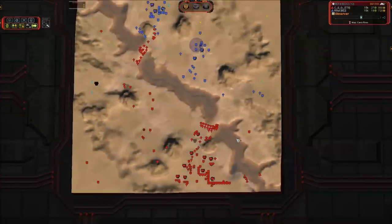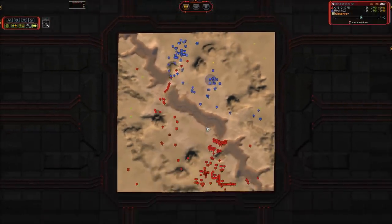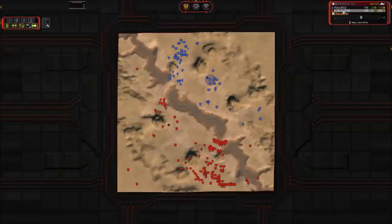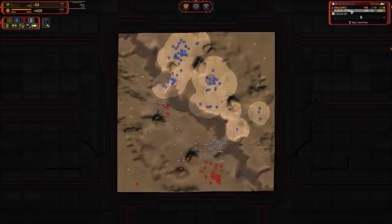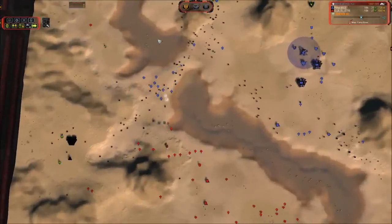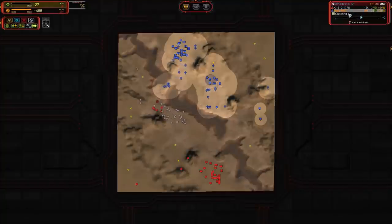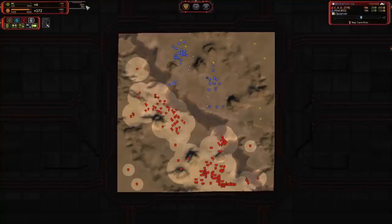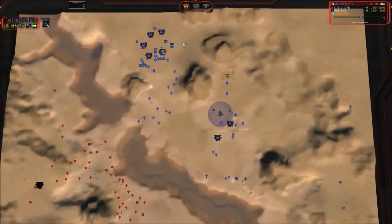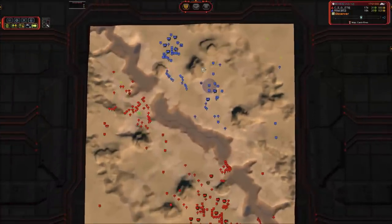You'll notice red only has one tech 2 mass extractor — the rest are tech 1 — and he is continuing to pour resources into tech 1 spam as opposed to teching up mass extractors or hitting tech 2 land. But one other thing working in Rick's advantage: as he is building up a higher concentration of Rhinos, red is leaving a lot of mass on blue's doorstep. You can see that in the reclaim numbers — he has 3400 versus 1800 for CSG, which is roughly double, and that is going to play a huge factor in which one of these guys comes out on top.